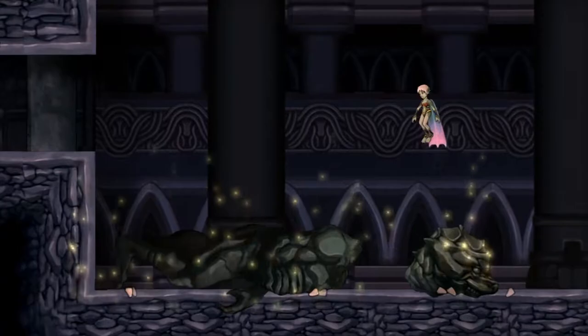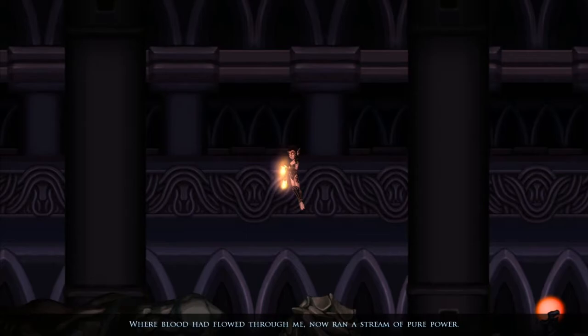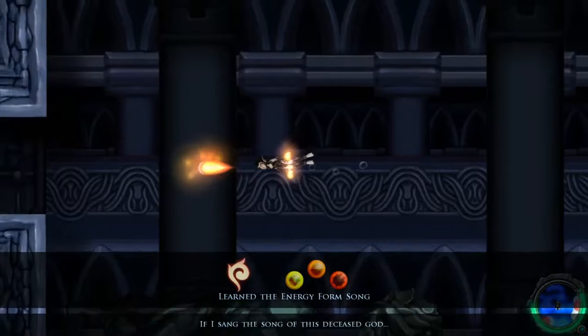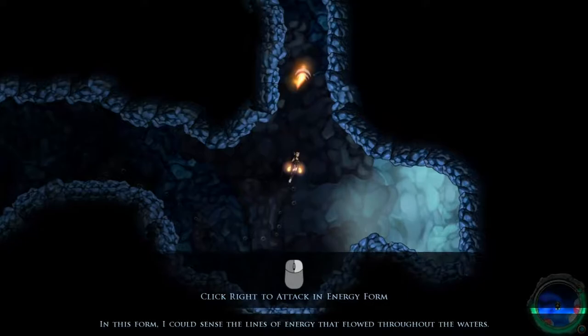We broke the chozo statue! It's interesting how everything comes out of the mouths of these things. Narrative text: 'Where blood had flowed through me now ran a stream of pure power. My mind reeled at the dark gift I was granted — if I sang the song of this deceased god, I would become a being of pure energy.' This is the form we had in that vision. In this form I could sense the lines of energy that flowed throughout the waters, and using my mind as a flint I could spark a projectile that would leap towards anything.